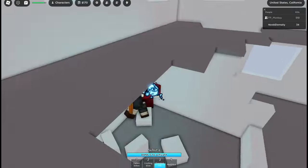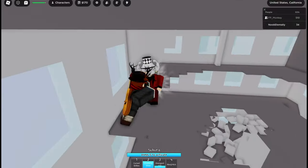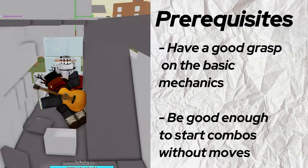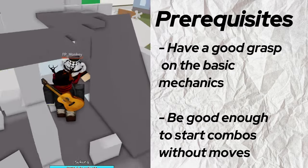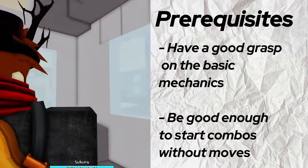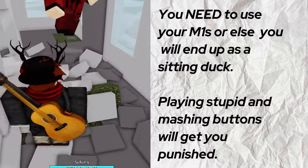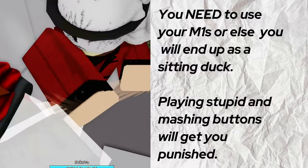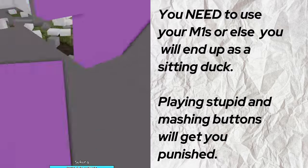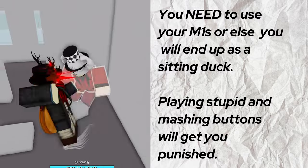So you want to main Yuji, aka the Garou of this game. Here's some tips and tricks to get started. Before you start maining Yuji, you want to have a decently good grasp on the game's base mechanics and combat, or in simple terms, just be good enough to land M1s. Yuji is a close-range character, and besides Cursed Strikes, you don't really have a gap closer. If you can't land M1s, you're going to struggle to use Crushing Blow and Divergent Fists, and while you can use Cursed Strikes as a crutch, that'll only get you so far, and against good players, they'll just block it and destroy you. In a nutshell, get good or get lost.